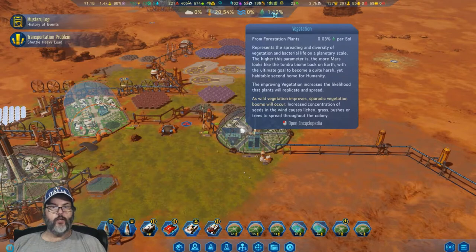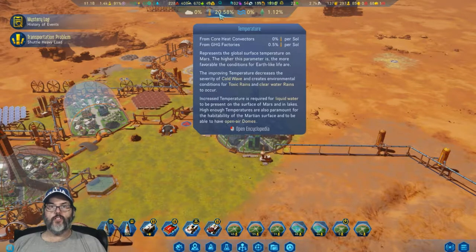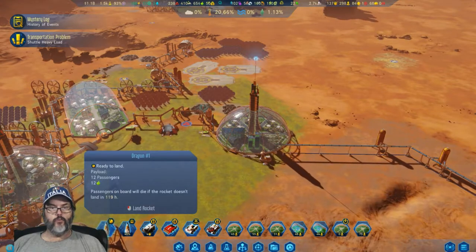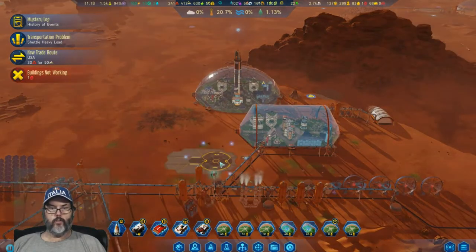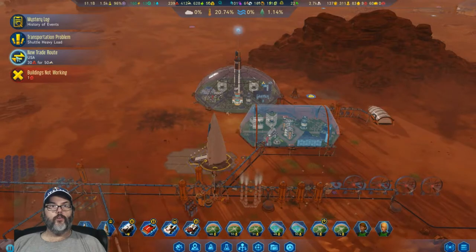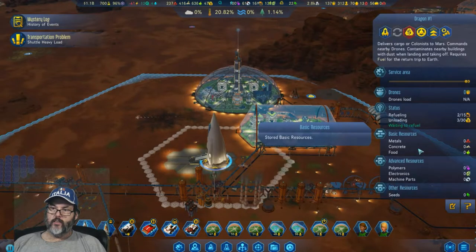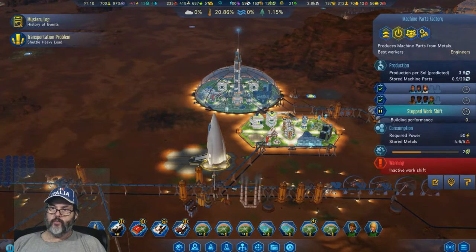Our forestation is now going 0.03 per day. We're getting a half percent from the GHG factory — that's good. The ship will be arriving with 12 passengers. We can drop them over here and if they need to shuttle around, they'll move around as they need to. We'll allow food, rare metals, and fuel — we'll allow everything.